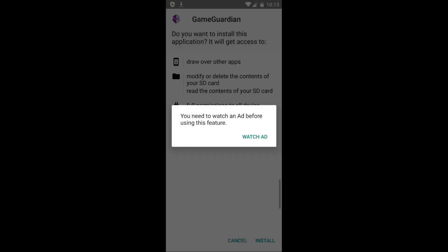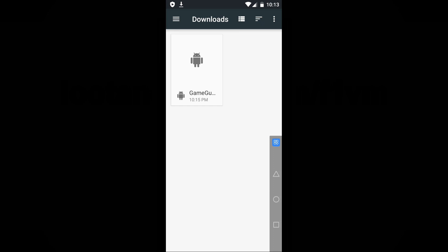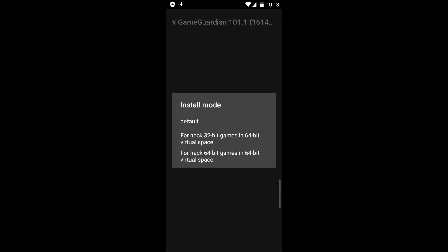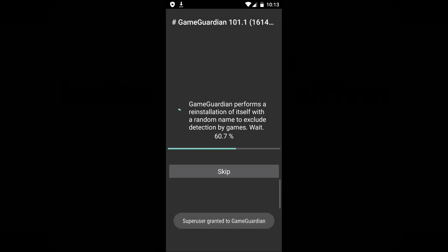Wait for the download to complete. Once finished, proceed with the installation. After installation, launch the GameGuardian application. Select the option for Hack 64-bit games in 64-bit virtual space. When prompted with the message 'GameGuardian launched in virtual space,' select No — it is important to choose No to ensure that your game appears in GameGuardian's process list.